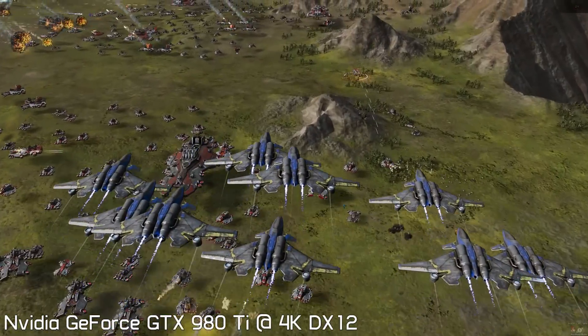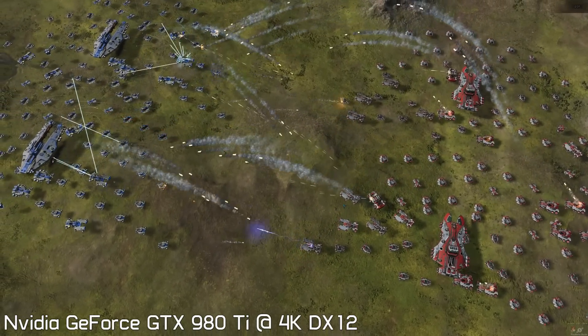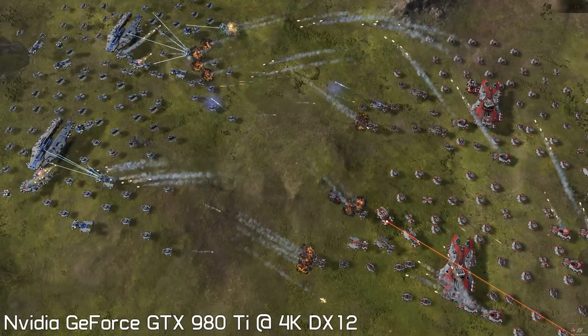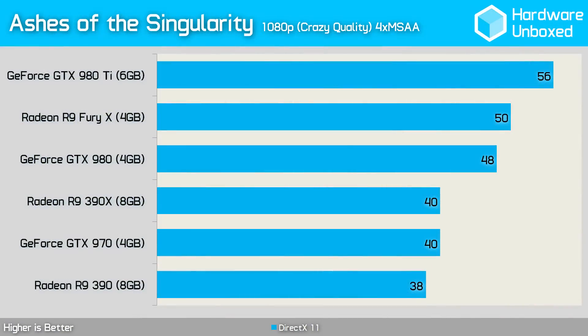That being said, let's move on for some pre-beta testing. Please note, all benchmarks were recorded using a Core i7-6700K processor and the latest drivers from AMD and Nvidia. First, let's look at the DirectX 11 performance at 1080p to establish a baseline. Things look mostly as expected, although the gap between the GeForce and Radeon graphics cards is slightly larger than normal. Keep in mind, AMD doesn't perform as well at 1080p as it does at higher resolutions due to their driver overhead.